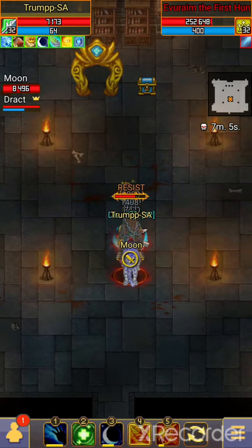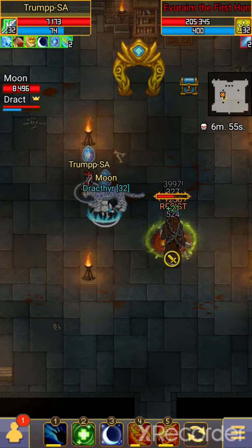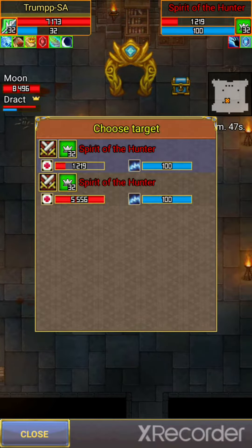When a mob is killed it will drop a blue gem. You need to pick up this blue gem, and when the last mob is killed, everyone in the room will be knocked back and stunned, and one ally will get a hammer icon.